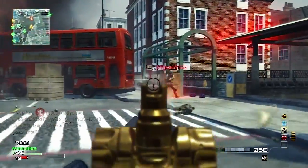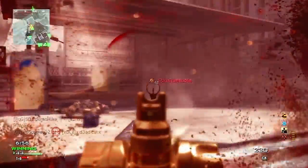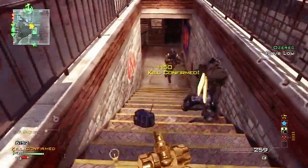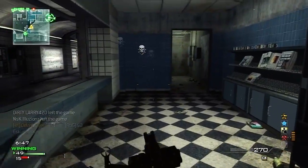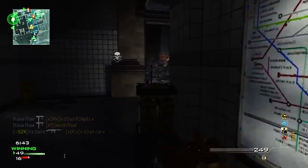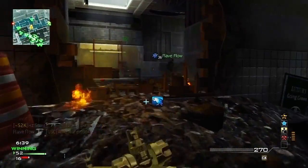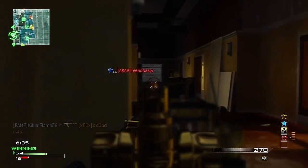I'm not gonna lie — these guys weren't that good. I dodged probably four or five close calls in this gameplay. That guy should have knifed me, and I should have got killed by that guy in the back of the map. I want you guys to understand that in these gameplays I might not be playing the best people, but I don't go and back out of lobbies when I see tough opponents.